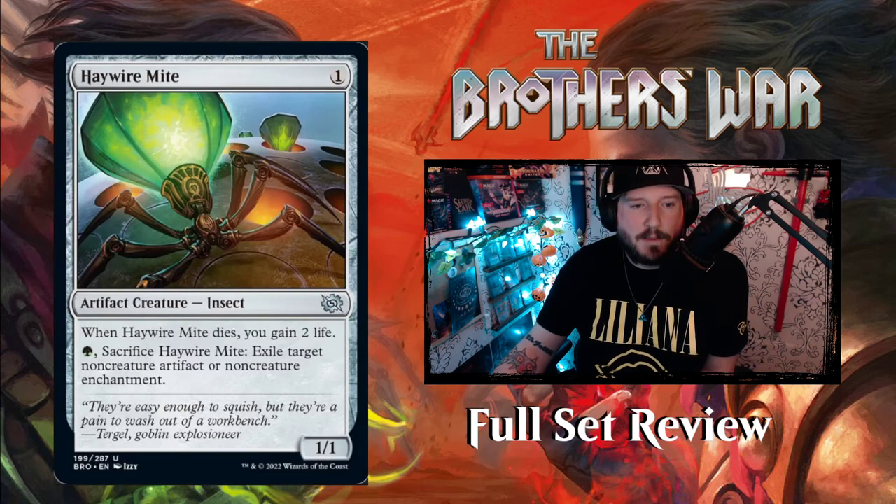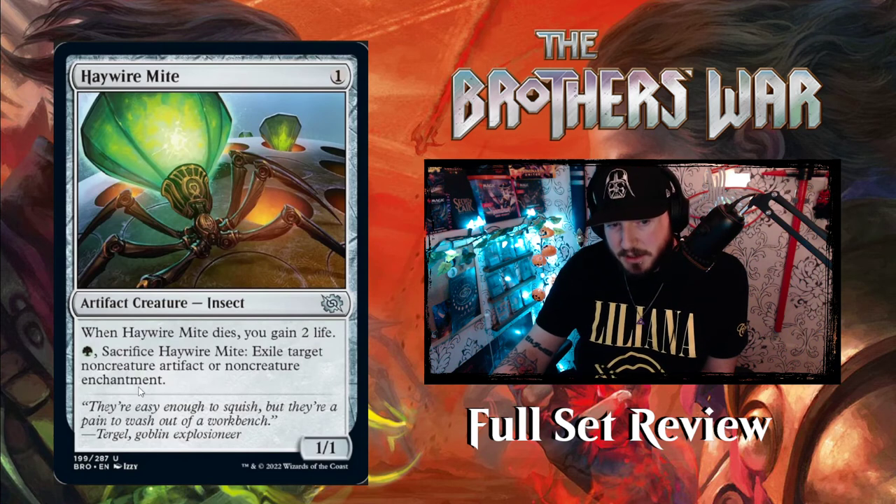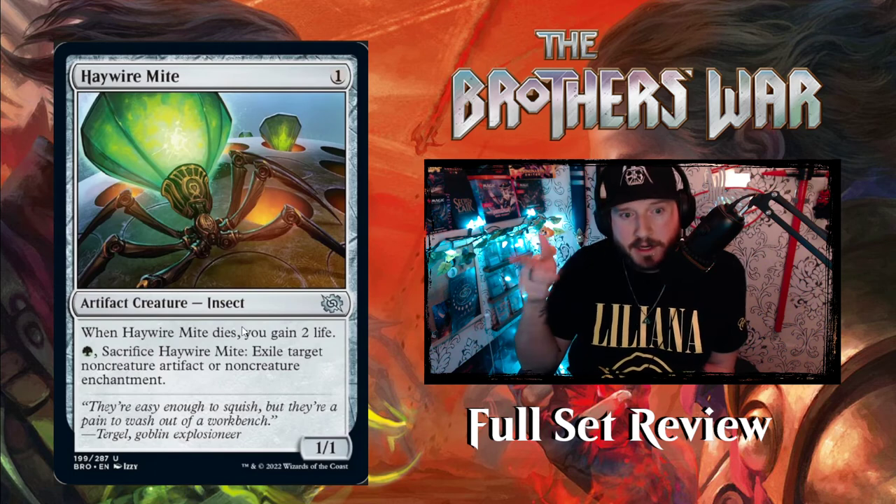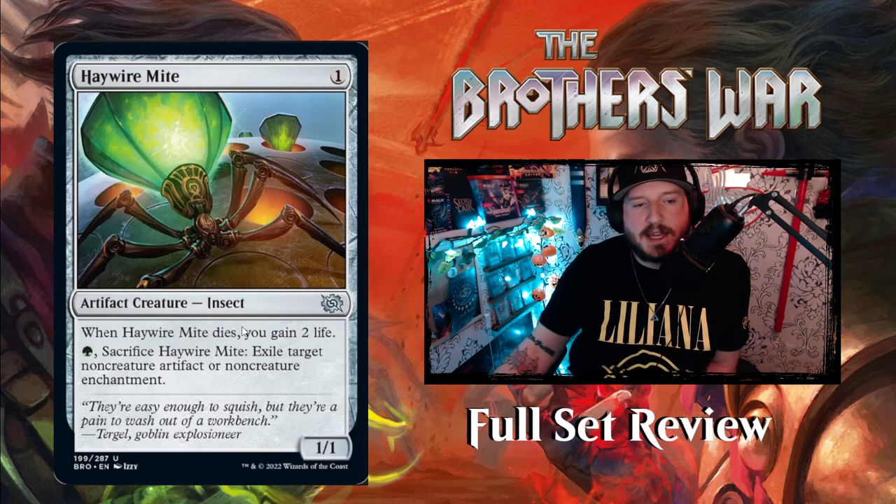We've got Haywire Mite — 1 mana for a 1-1 Insect Artifact Creature. When Haywire Mite dies, you gain 2 life. Pay 1 green to sacrifice Haywire Mite to exile target non-creature artifact or non-creature enchantment. So you can pay 1 to cast it and then immediately sacrifice it to exile a non-creature artifact or enchantment your opponent controls, and you immediately gain 2 life.